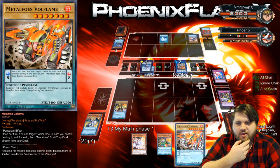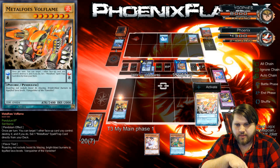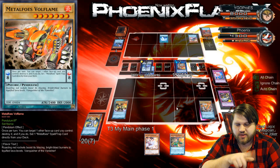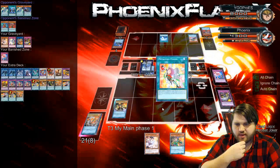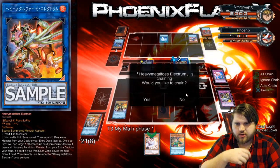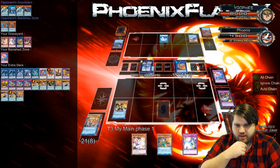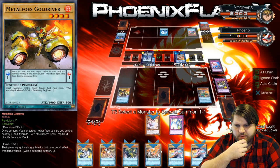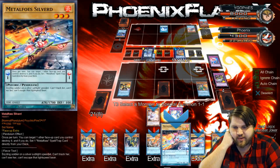Because I can just put Bismagear down, I'm going to set Metal Foes Fusion. This will trigger drawing a card — Solemn Strike, which is very good. I'll Pendulum Scale this, and now I can Special Summon. I'll Special Summon the Sloth. I can beat over this, but it protects itself, so I don't think I want to. So we'll go the Volflame and the Volflame.